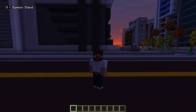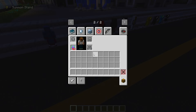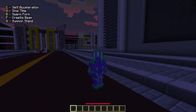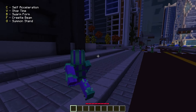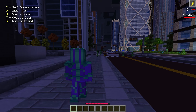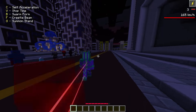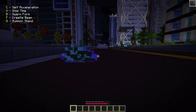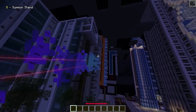Next up we have Fistfield - this is the skin of the developer of the whole mod, not just this hero pack, but literally the whole superheroes mod. We can summon a stand and get this crazy skin. He has self-acceleration as a super speed ability at 165 kilometers per hour - I think he could have been faster. We can also stop time and go into slow motion swarm form.